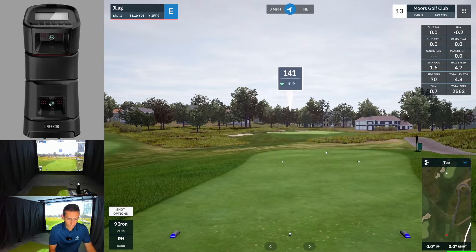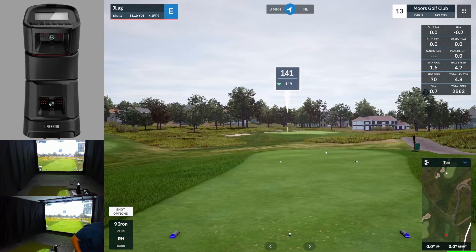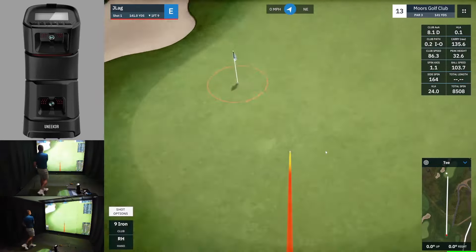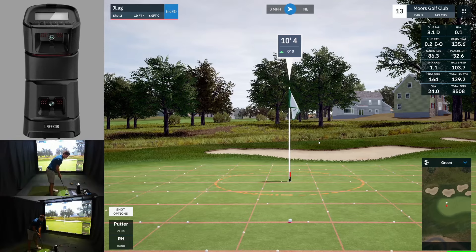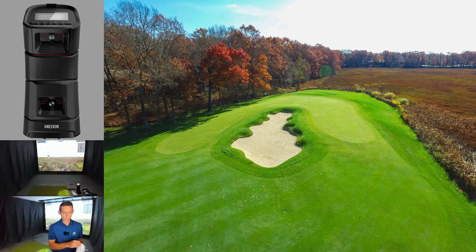Okay on to the 13th — 141 yards. This should just be a nice smooth pitching wedge. Land it around 136 and then roll out to the pin. Okay it's another good shot. Let's see if we can finally convert a putt and go under par. Lovely — great putt. That's going to take us to one under par going into the 18th.